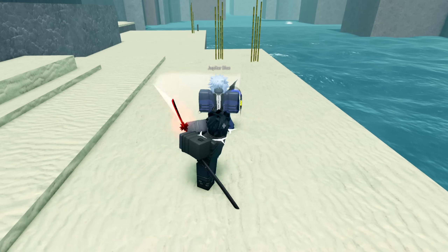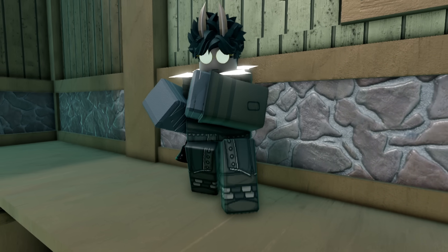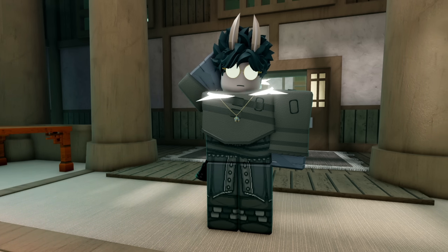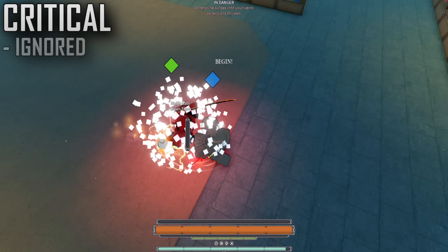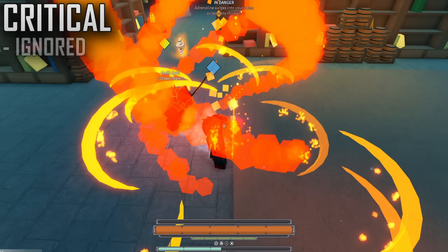Only applying on Weapon M1s, we deal 10% extra damage on a successful hit, which is unpreventable bonus damage — like just straight up more damage. I also want to specify that all critical attacks seem to be exempt from this bonus, and it's purely for Weapon M1s.